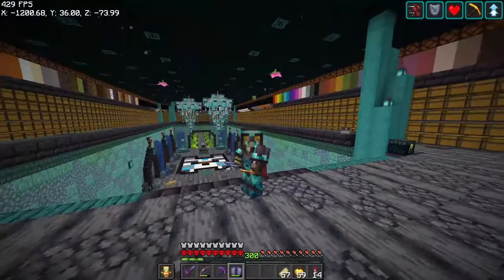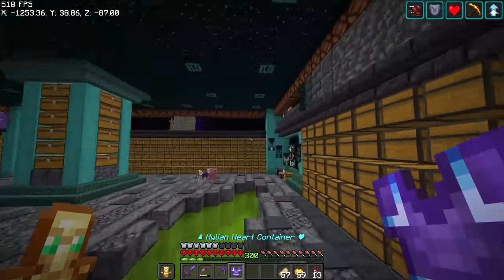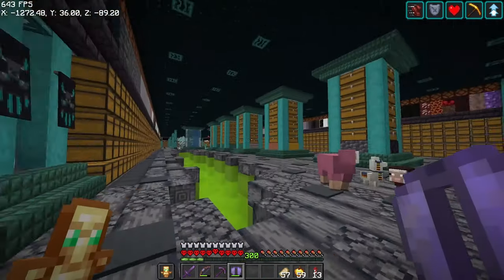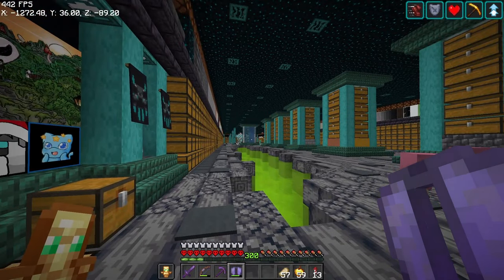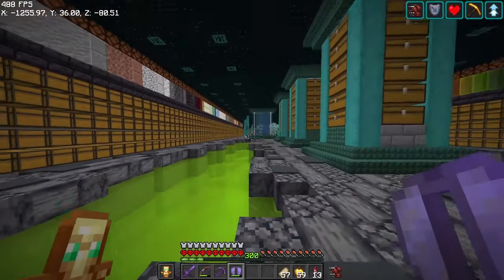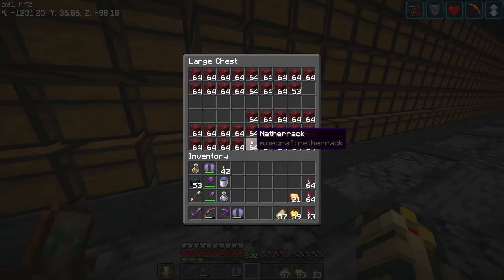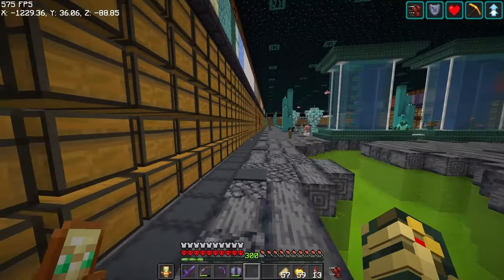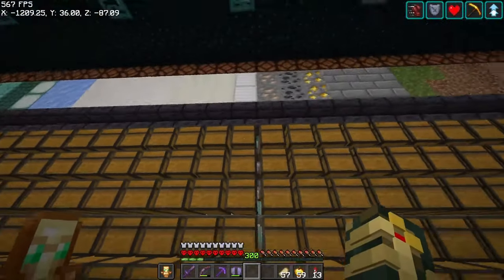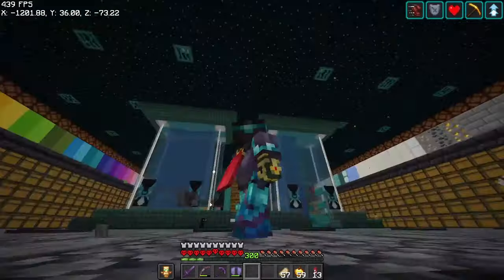Another big one that's going to boost your FPS tremendously is called Enhance Block Entities. You'll notice that from way over here, you can see the chest at the very end of my storage room and still maintain over 400 frames. That's because Enhance Block Entities pretty much turns chests into full block entities rather than regular entities in the game, making things a lot easier to run. So if you want this to run in your game, this is a massive FPS booster right here.